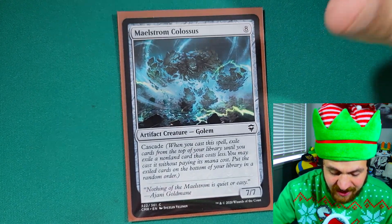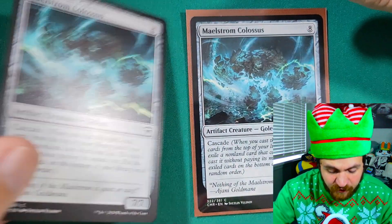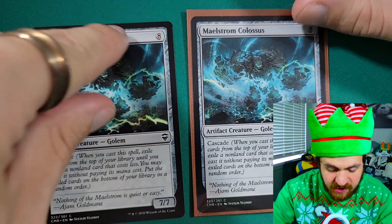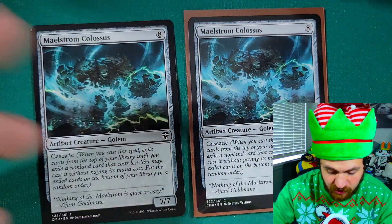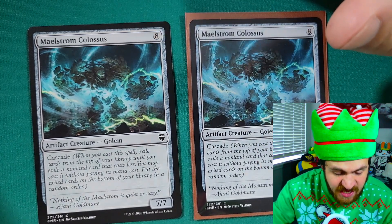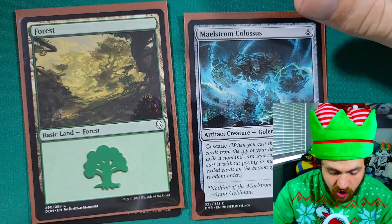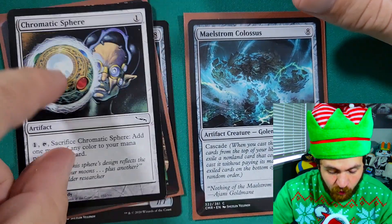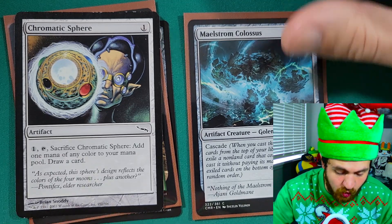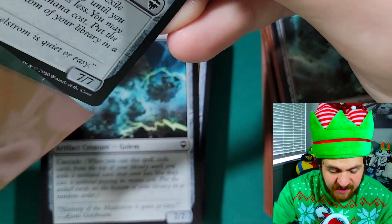On the other hand, let's say you cascade into something like Chromatic Sphere — your opponent doesn't care if you have a Chromatic Sphere because you've probably already played it early in the game. So they can counter your Maelstrom Colossus, Chromatic Sphere will resolve and land on the field, and the Maelstrom will get countered. The final thing about cascade: it's non-land cards that cost less than Maelstrom Colossus, so if the first card you flip is another Maelstrom Colossus you can't cast it — eight is not less than eight.